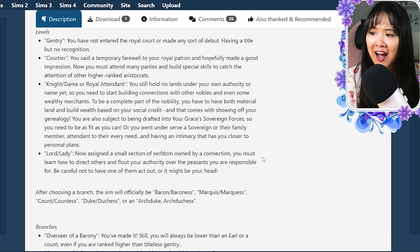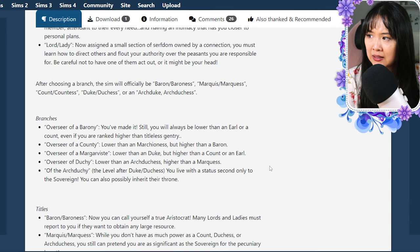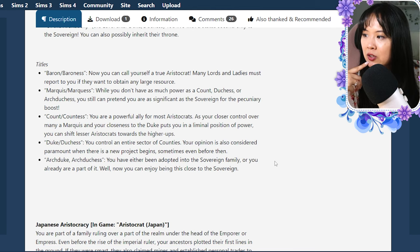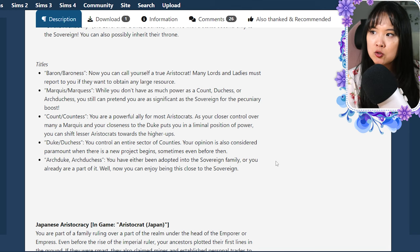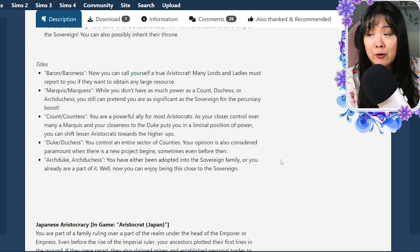This is really interesting. I'll definitely be using this for my royal family series. The branches include overseer of a barony, seer of a county, overseer of a dukedom, and of an archdukedom as well. I will link this page and all the download information if you want to read it yourself — there are a lot of details.